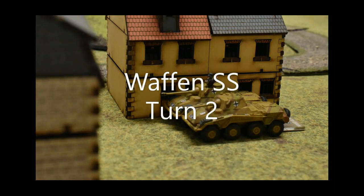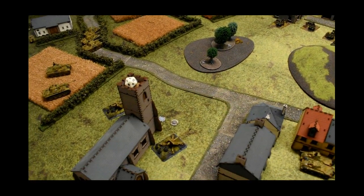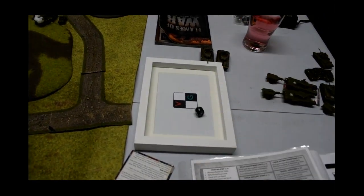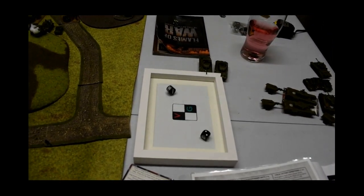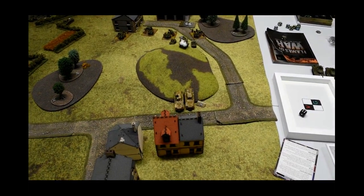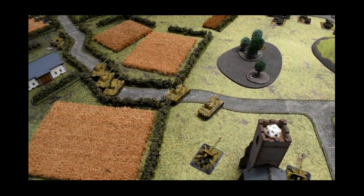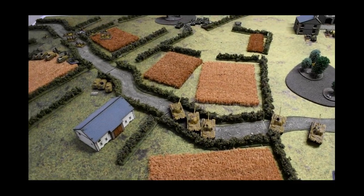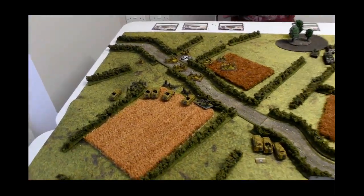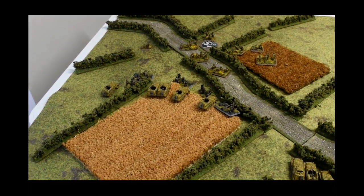It's my turn two. I have a pinned-down team and luckily they're rallying on a four - yep, 50/50. Then two dice for reserves - no, so the Tigers will be coming in next turn but not this one. The Pumas have done a movement up to the hill but won't fire so they'll be staying on the ground. The Panthers failed the blitz but I did a tactical move keeping them moving. These guys stayed stationary to try and pick off a couple of Cromwells. The SS have disembarked and did a follow me - I had to use my lucky card because I failed the first roll.